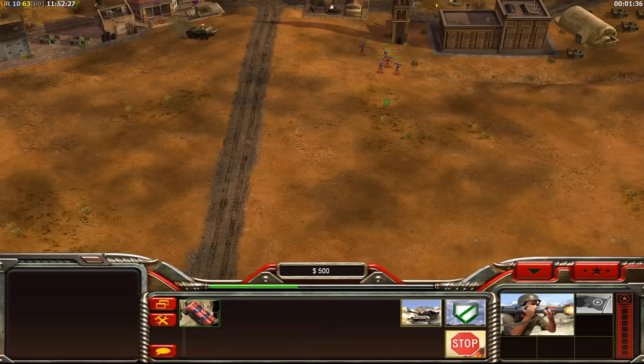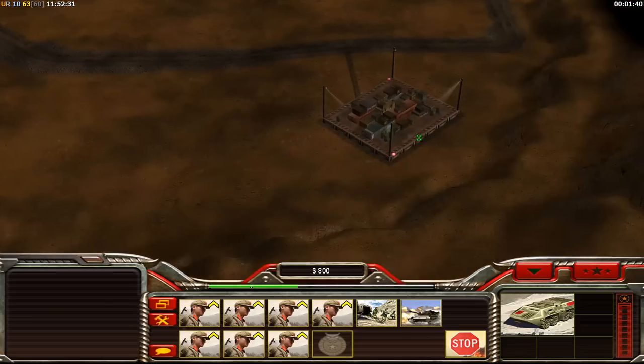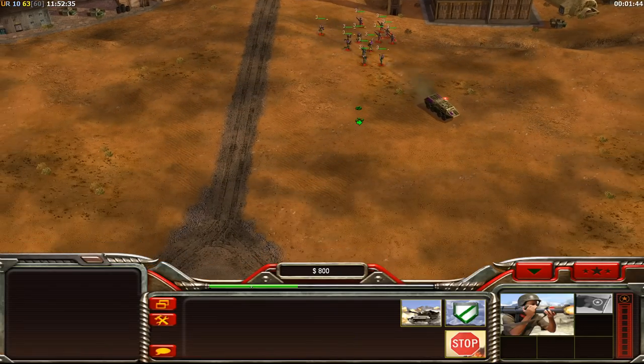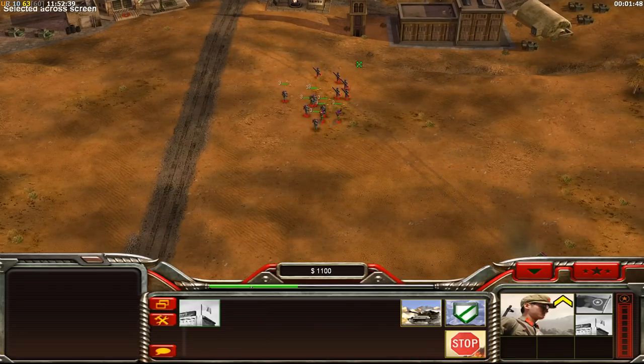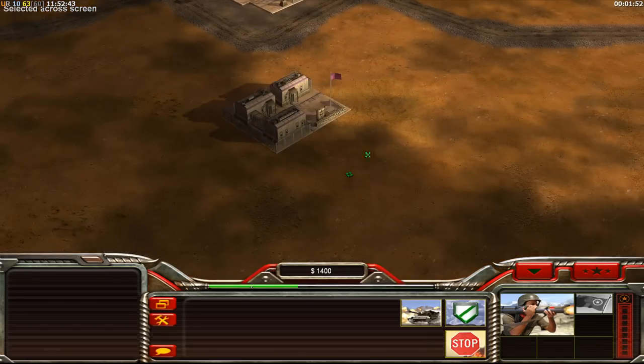Really important micro here: if a Humvee comes or anything like that, you've got to keep these bunched all together and micro it super well. You can even drop the troop crawler if you want. Bunch the guys up and charge into the enemy base. Note that red guards move a little bit faster than tank hunters, so use Control+F to keep them in formation.